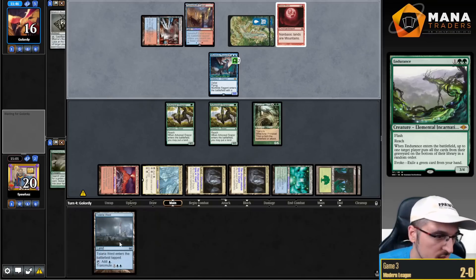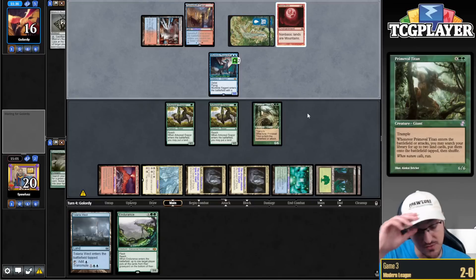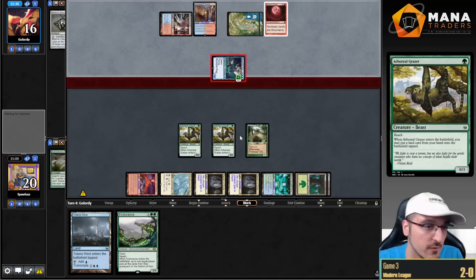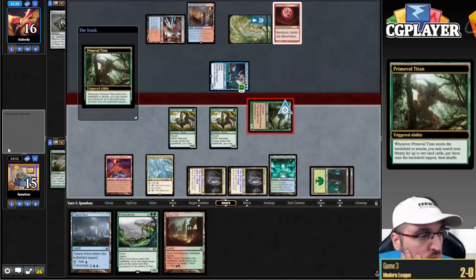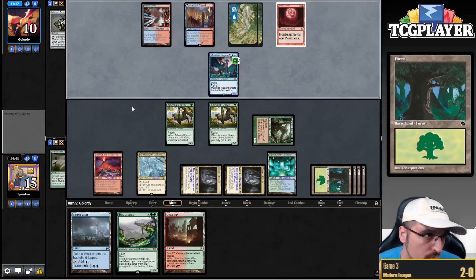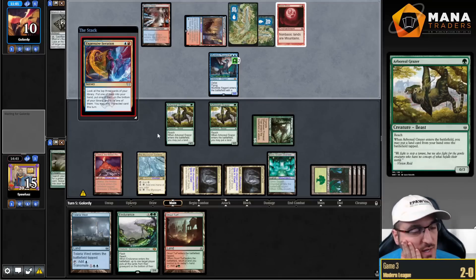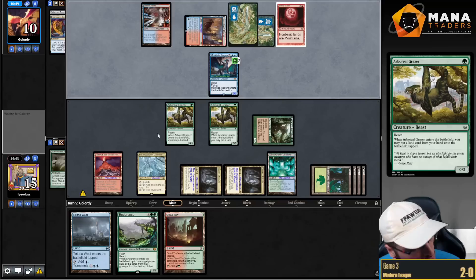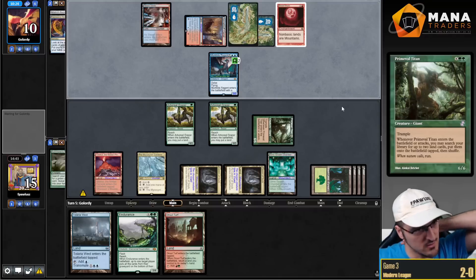Say yes and get Tolaria West and Growth Chamber. Maybe we should have gotten a Boseiju there to play around future Blood Moon. If they do play Blood Moon, we can pay for Pact because we naturally found two Forests. There's the Moon. If I find a Dryad, I can Tolaria West for Boseiju to blow this up. I should have definitely gotten a Bounceland or Boseiju now that I think about it — I was thinking about Unholy Heat, but Endurance negates that. I'll take five. Maybe I should have blocked. Pay for Pact, find the Bounceland, swing with Primetime — say yes, get a couple Basics and send it back. So now we find Dryad and we're good.